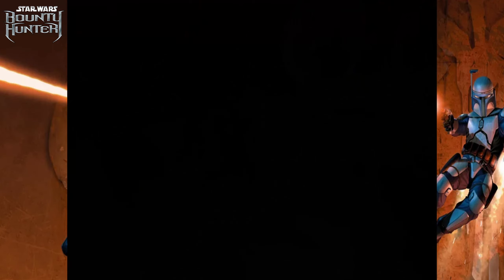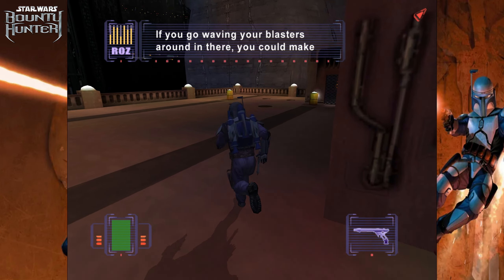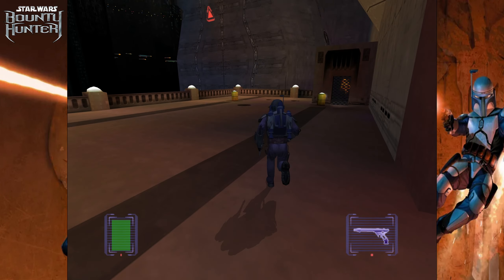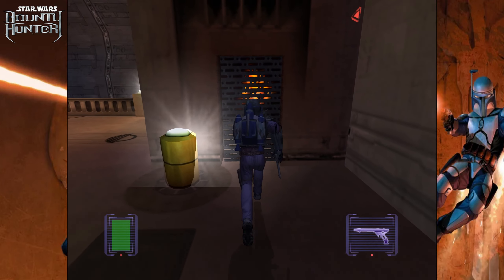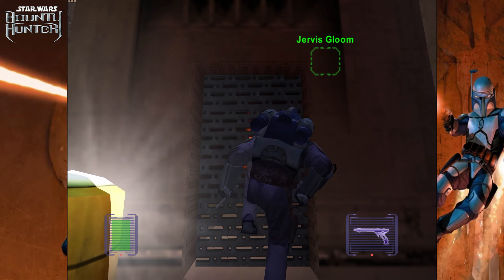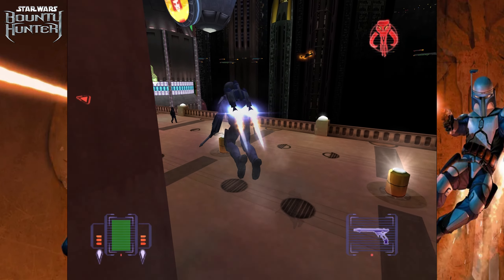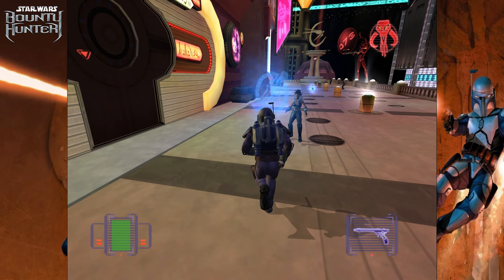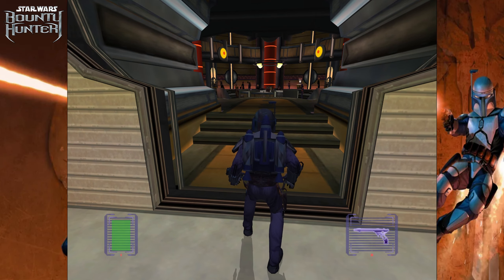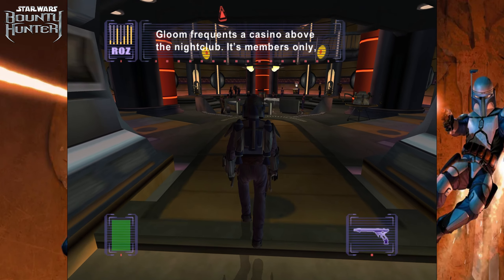Oh, I didn't even know I was close to dying. Alright, I'm back in this area — took out all the guys. Oh, there's a power up over here I didn't even notice. There's also a checkpoint right there — I wish I would have just ran into it. I think both of our last bounties are also in this area. I think one of them is an enemy too, but pretty sure we run into a cutscene first.